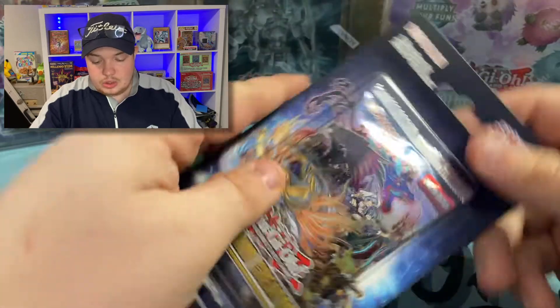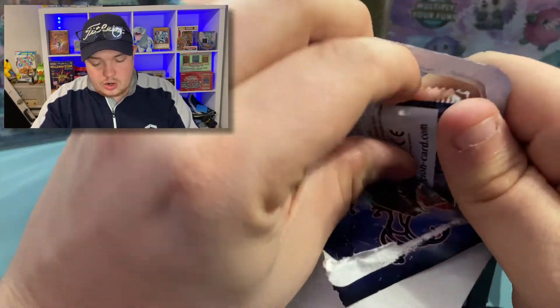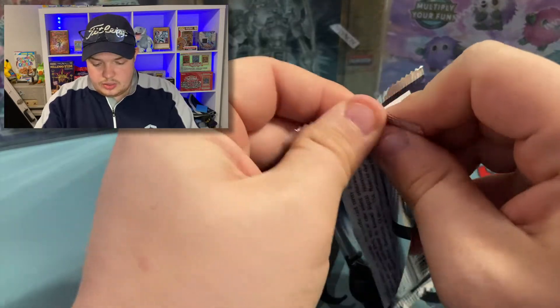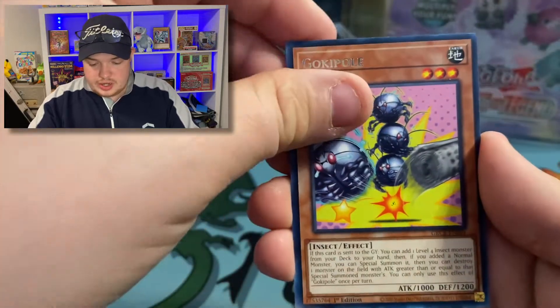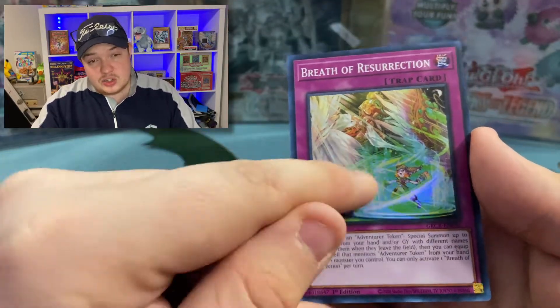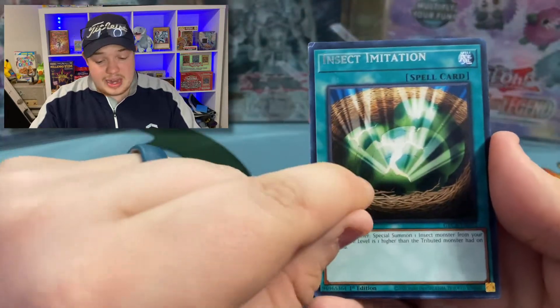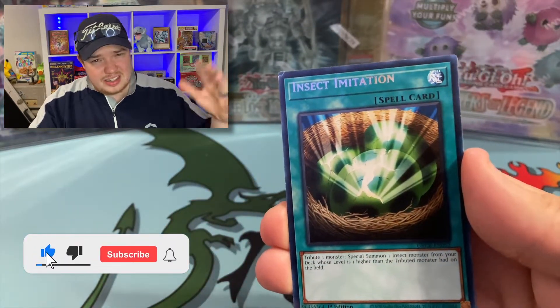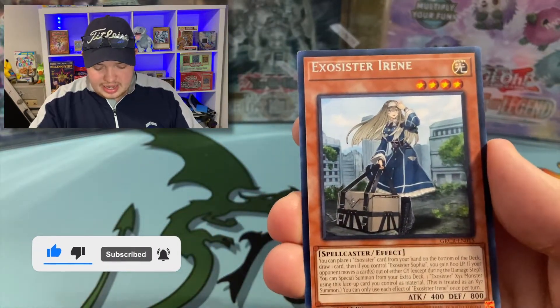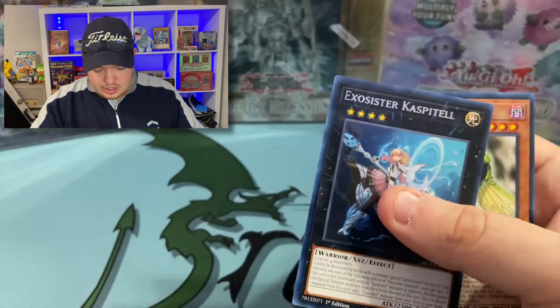Moving into the Grand Creators, looking for that CR stuff — hoping to build an Exosister deck at high rarity, or max rarity I guess. I also need the Brave stuff. We got the Noble Arms of Light, the Gokipon — such a crazy looking card — and Breath of Resurrection. Normally if you get a super here you don't get anything else, but look at that quality control — there's a name shift. Whoever made this looks like they also made Dimension Force because it feels a little weird. And look at that — Exosister Irene! That is very cool, all the way up there with a huge misprint.